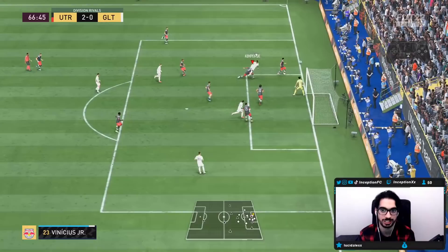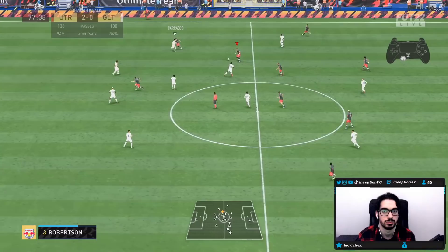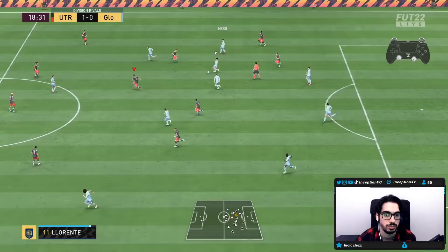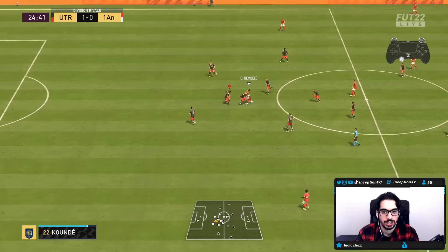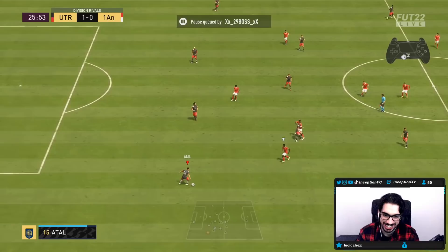Now I can switch to him here and work with him through the middle. The block off — I'm going to force him right here. Almost, good effort. On the spot, beauty of a pass — that was insane. This guy's performing so well for me right now.